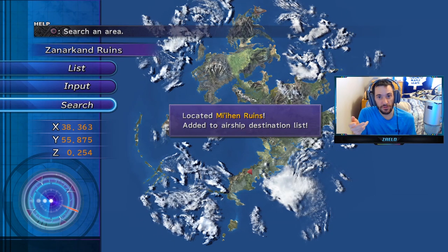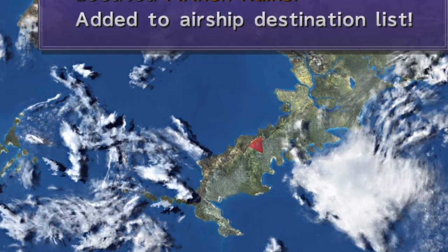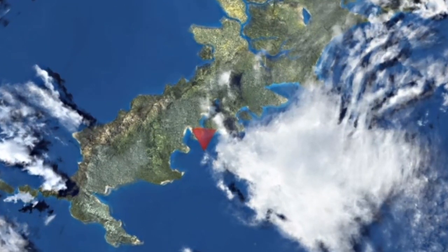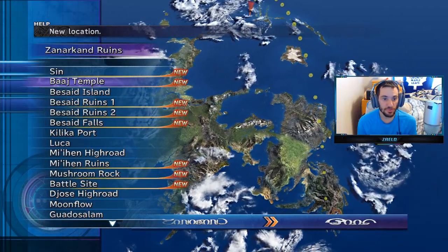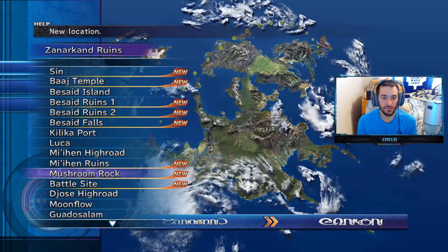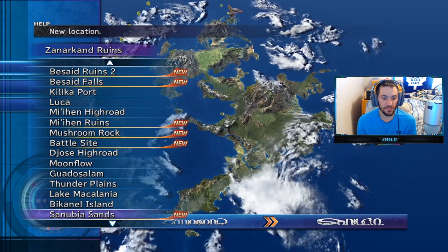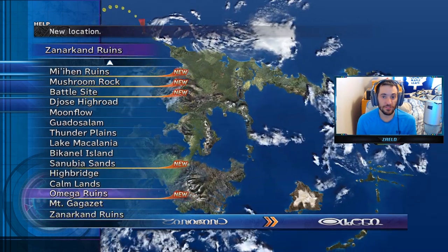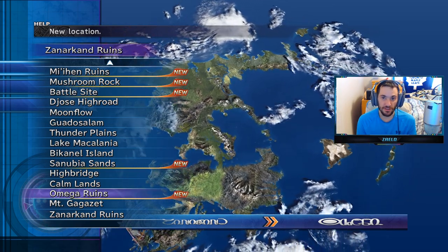Here's the Meehan High Ruins — take a good look and I'm going to zoom in. And there's the battle site. So we have the Barge Temple, the Besaid Ruins, the Meehan Ruins, the battle site — that's four. Sanubia Sands, that's five. And Omega Ruins, that's six. That's all six of the secret areas that are not passwords.